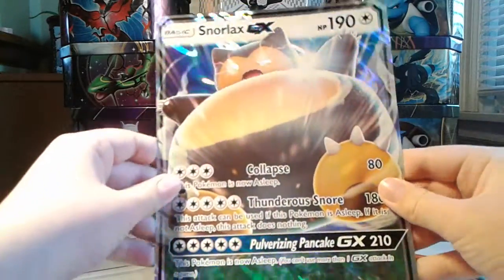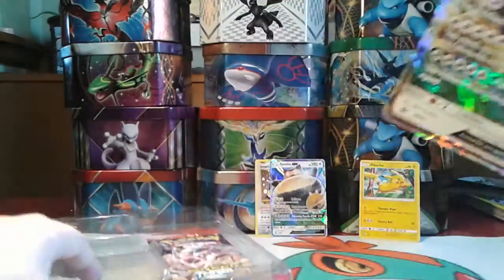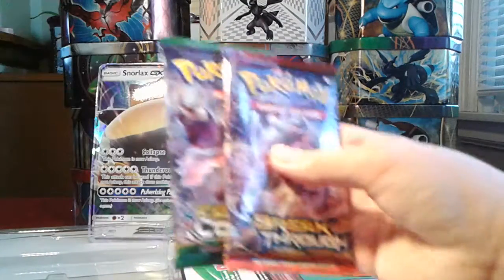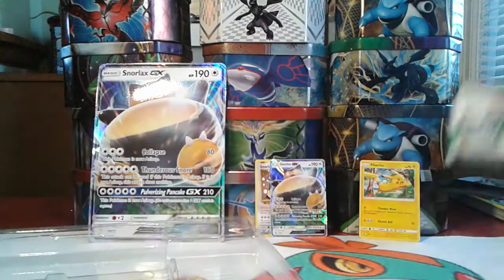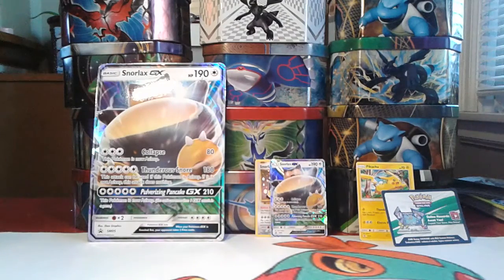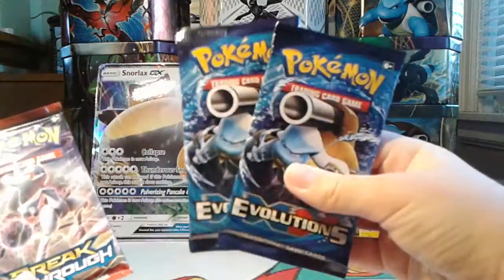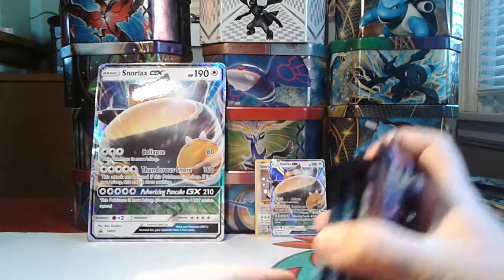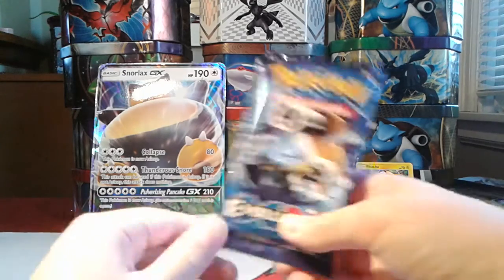Then we have the Jumbo Snorlax GX card — huge. I think they might have even made it a little bigger than other Jumbo cards usually are. Same attacks and everything as the regular Snorlax. We also have the Code card, but I am going to use that for online purposes so I can make more videos. We get four packs: two Evolutions packs, a Fates Collide, and a Breakthrough. I'm going to go from newest to oldest, so Evolutions is up first.